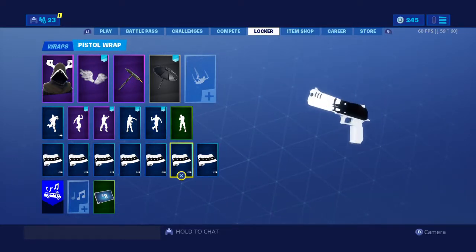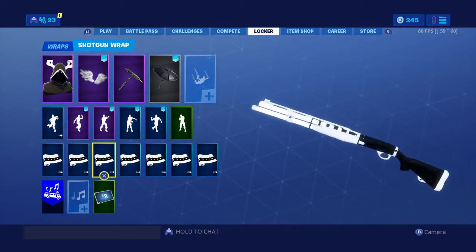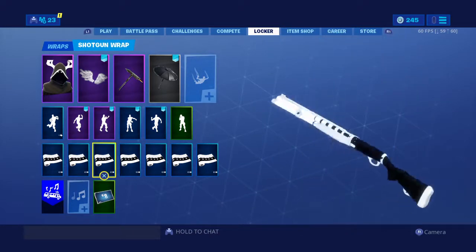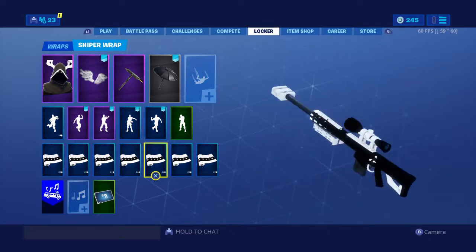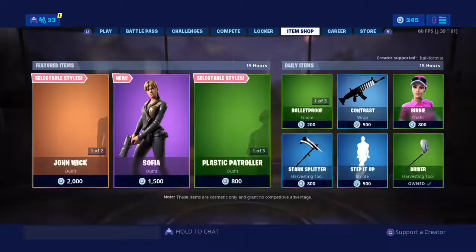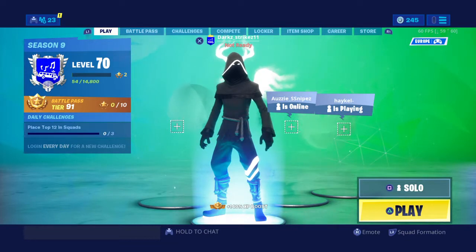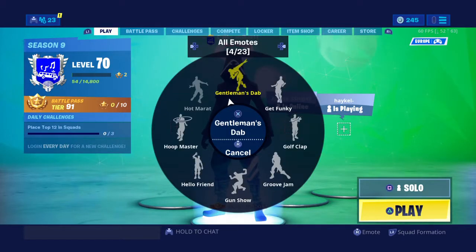I like white more. The grip when you hold certain weapons changes color — some are black, some are white depending on the wrap and weapon. You can see the difference across all the weapons. Anyway guys, I hope you enjoyed, please smash that like button. I'm trying to get 30 subscribers, so yeah — peace out.